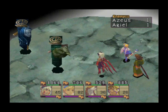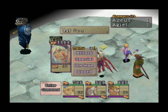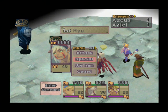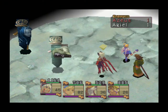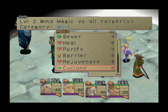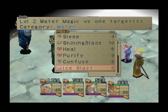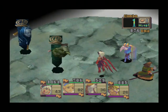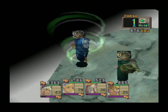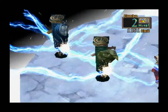We've actually got all four elements in our party: Ryu being fire, Nina being wind, Seas being water, Kray being earth — all four elements represented on both sides of this battle. Lightning isn't going to help here because that's going to do zero. Ice Blast on that one.